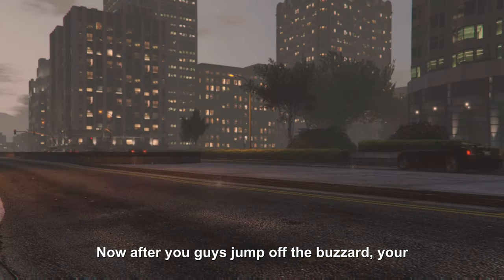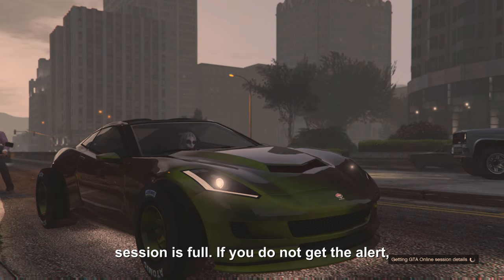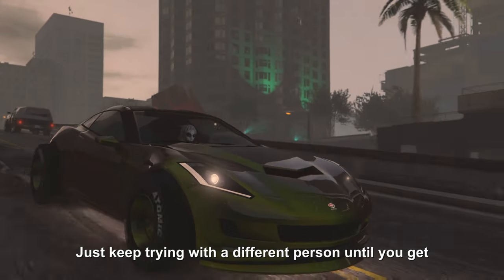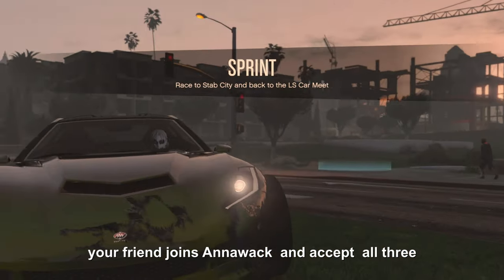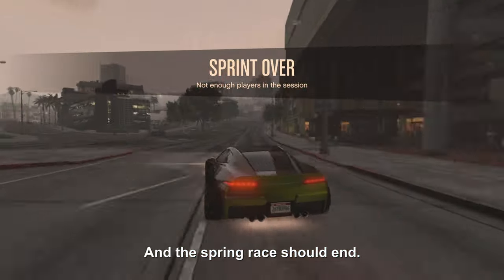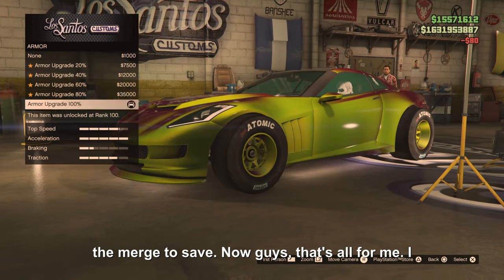After you jump off the Buzzard, your character should die. You're gonna notice that your car is muted — you won't be able to move or do anything. So you have to join the same person you've been joining and get the alert 'This section is full.' Do not accept any other alerts — just keep trying with a different person until you get it. Once you get the alert, accept it and tell your friend to join LS Car Meet. Once your friend joins and accepts all three alerts, your camera should come back to normal and the sprint race will end.